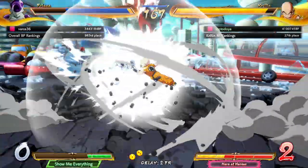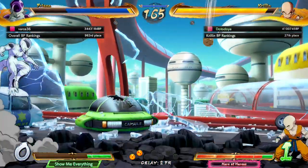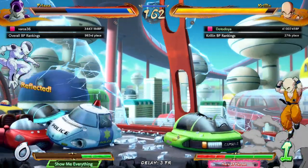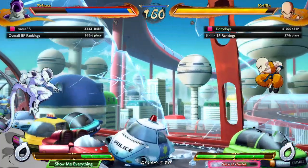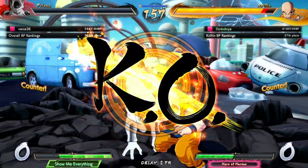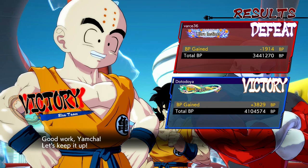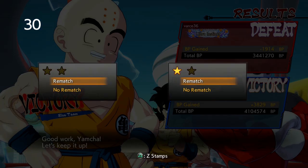Krillin gets his chance for revenge. Frieza's been throwing around a lot of rocks — let me spit something. The lockdown. Yes! We traded — let's go, I'll take it. Jab for jab but Krillin had the most health. We're going to walk away from game one with a victory. Can we put the set away though? I'm worried — I feel like once Gogeta came out, my opponent started to see through things.